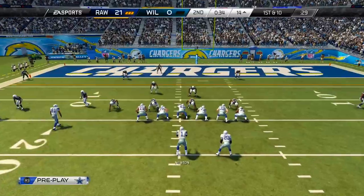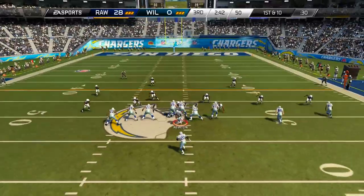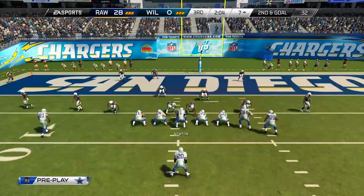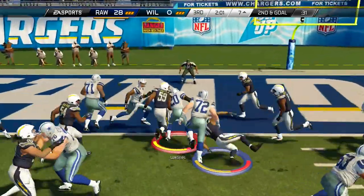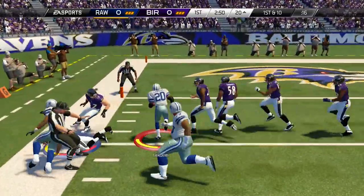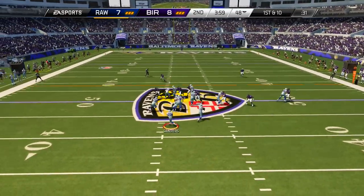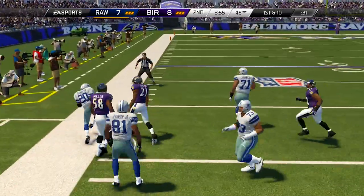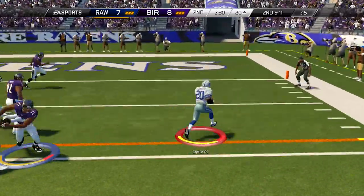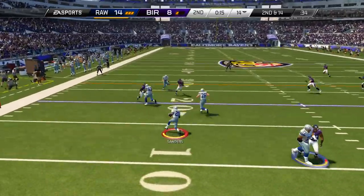The agility on this card starts at 102 and with the plus five goes up to 107, matching the speed. It has 104 acceleration, which you'll notice quickly on buck sweeps — he gets out of the backfield incredibly fast. Barry Sanders also has 100 spin move, 103 juke move, 100 carrying, 99 stiff arm, and the most valuable attribute: 104 elusiveness. He breaks a ton of tackles all by himself without you even having to do anything special. He also has 99 trucking for those who like to truck.